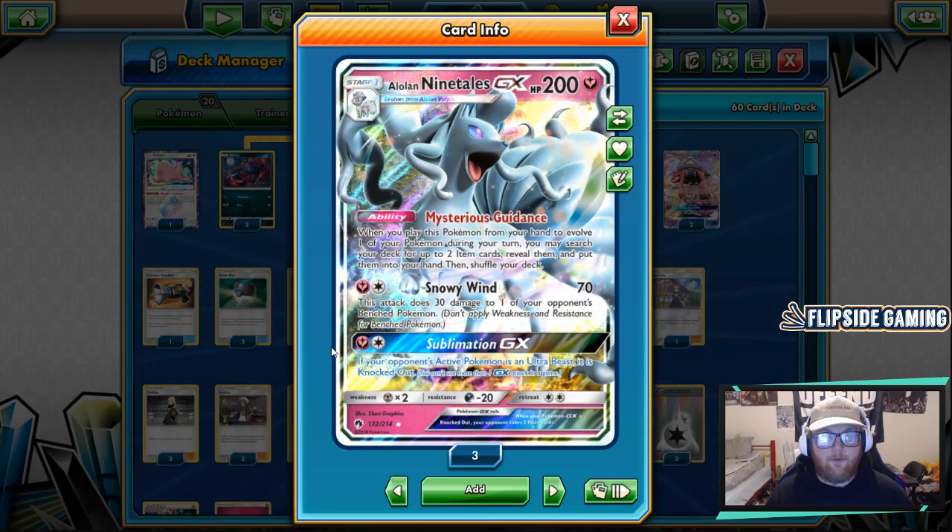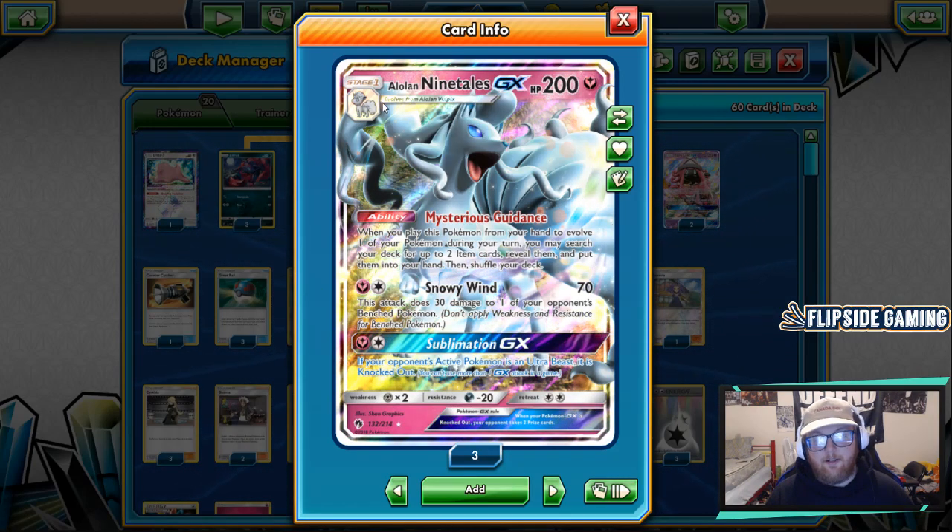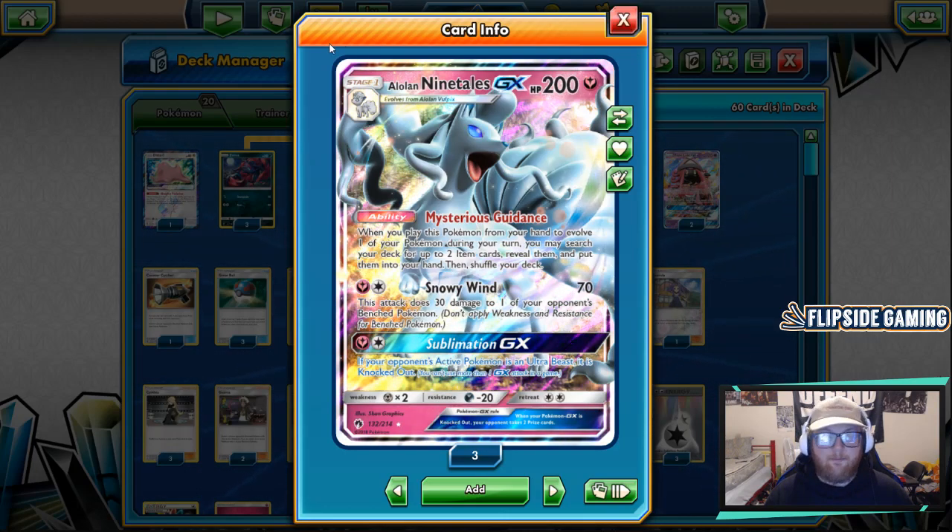Sublimation GX is amazing because it knocks out an Ultra Beast. If your opponent's active Pokemon is an Ultra Beast, it is knocked out for the same cost as Snowy Wind — Fairy and Colorless. This is notably really good against Blacephalon, but obviously you can use it against any Ultra Beast you choose.